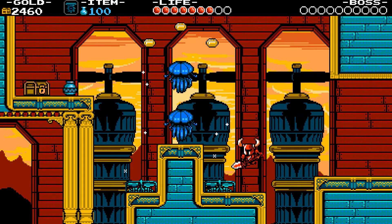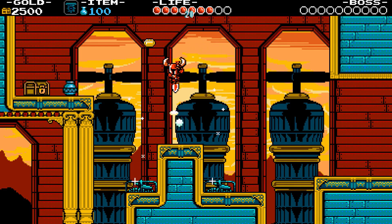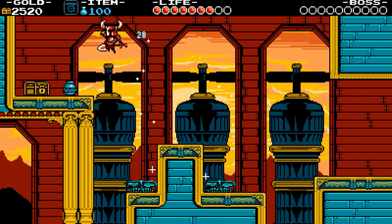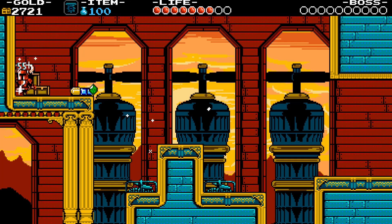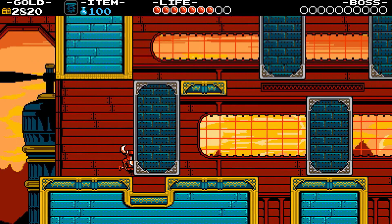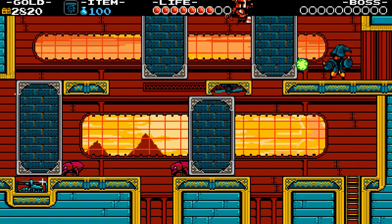Here you will see a chest. Use the fence to kill enemies and make your way to the chest. After that, make your way back to the previous screen. Now make your way to the top right, avoiding orbs on your way there.